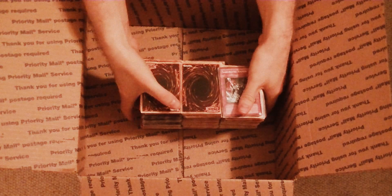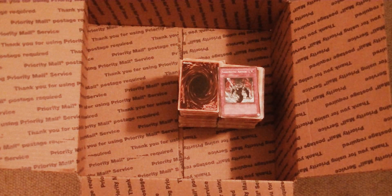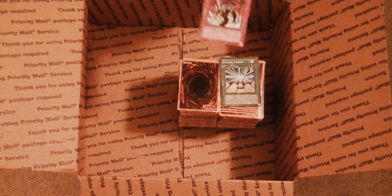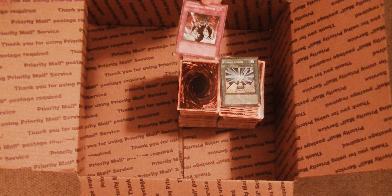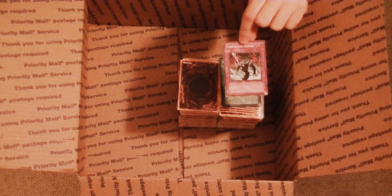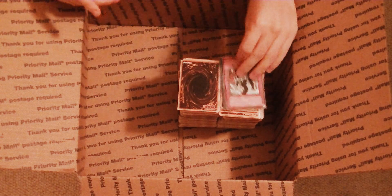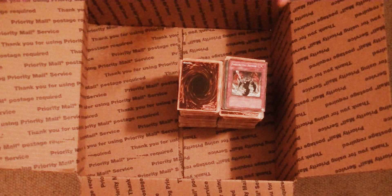Now here's how the system works — if you guys are sending us bulk cards, what the point system is used for is if you guys want to sell your points or bulk cards to us. One common card is one cent — that's our going rate right now. Our rates fluctuate from time to time, but for right now it's one cent a common. So every 100 commons is a dollar, every 1,000 commons is $10.